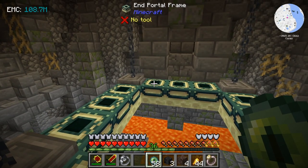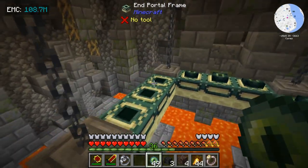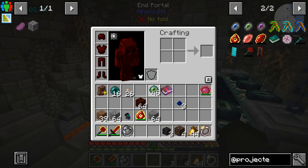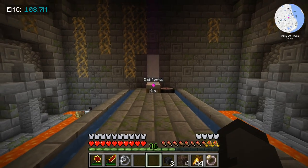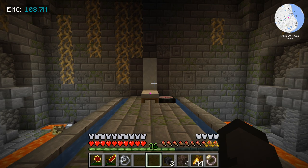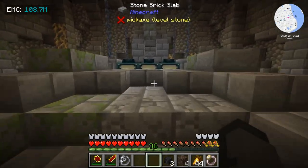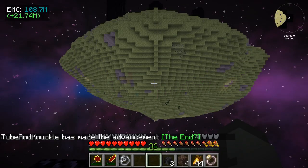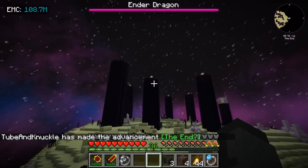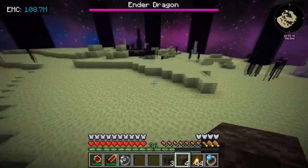So here's my idea — I'm going to spawn a wither to fight the ender dragon. What I want you to do is vote: don't watch any more of this video. Put a one in the comments for the ender dragon, a two if you think the wither's going to win, and put an F in the comments if you think this is a horrible idea. Let's go! The dragon's going to keep its healing power. This might be a horrible idea.